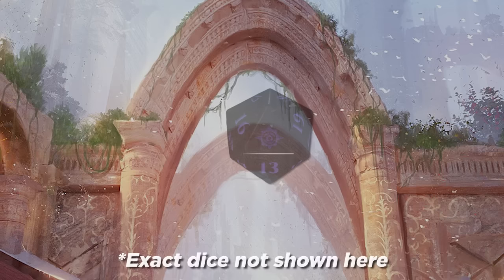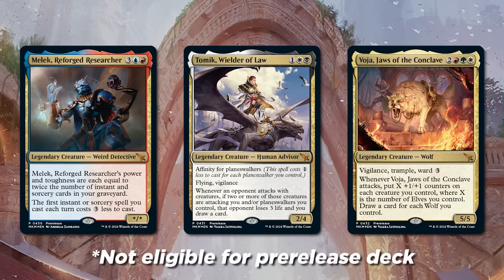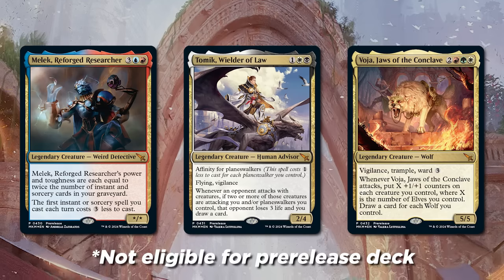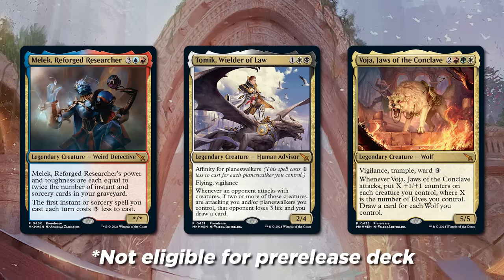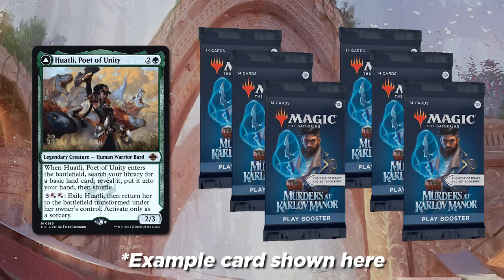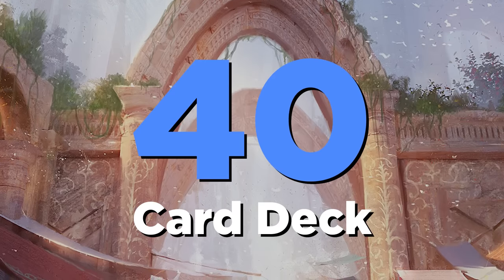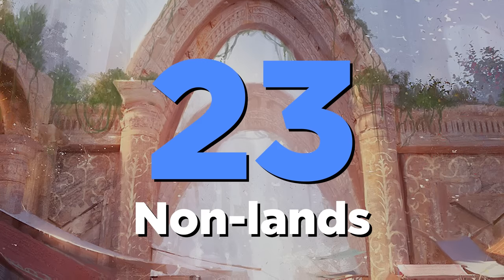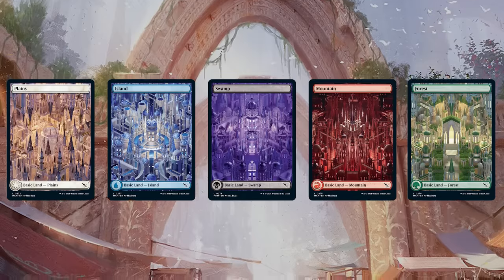Inside, you'll find a number of things. For one, a spin-down d20. You'll also find one of three promotional cards. These are yours to keep, but they are not eligible for your pre-release deck. But the core of the experience is, of course, the six booster packs and pre-release card you'll use to build your sealed deck.